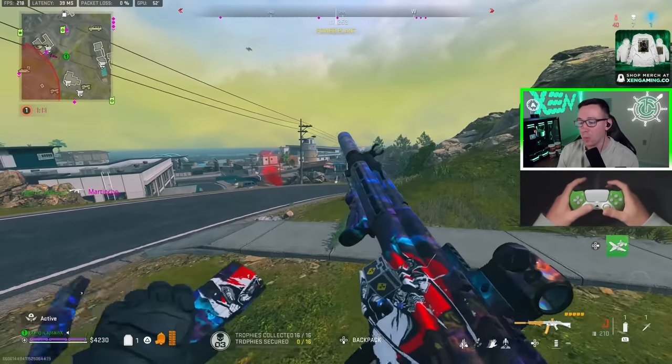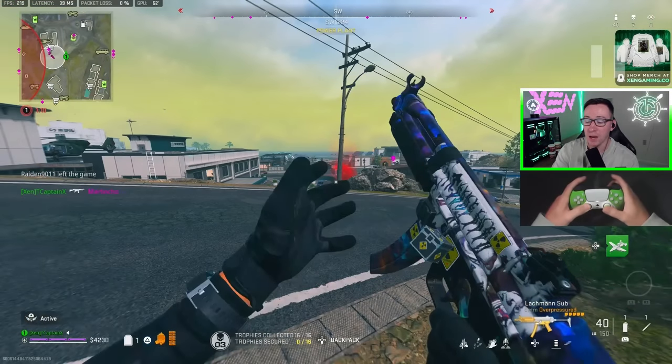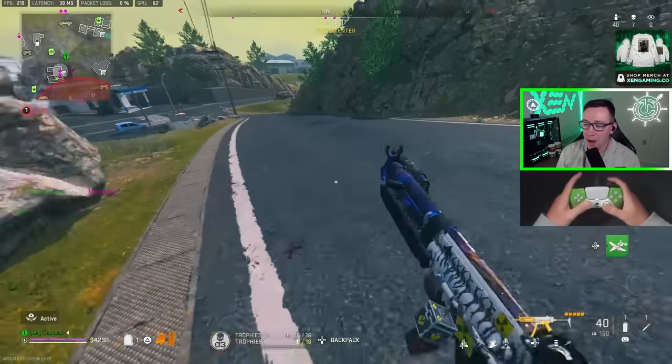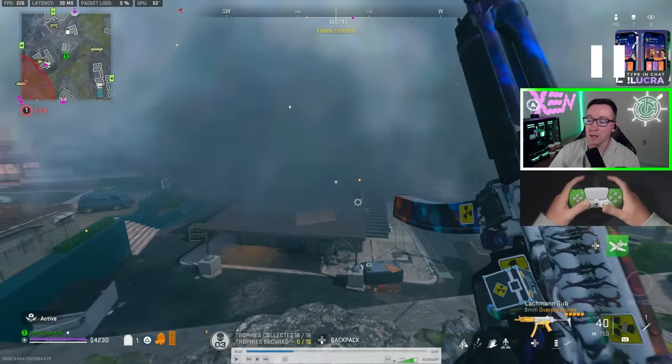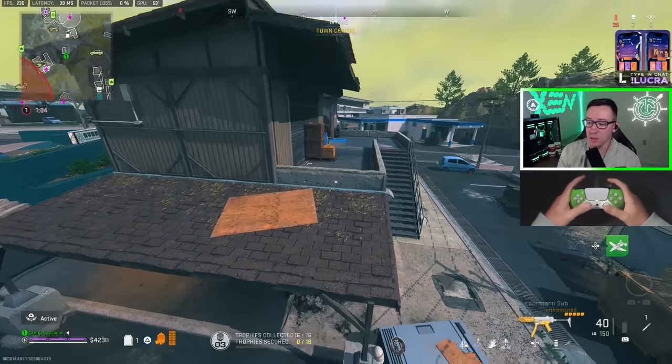I get one down but I almost get the second — I get a high alert to my left. When you get high alerted, prioritize getting to cover. Don't go for the crazy ego play, just get to cover. I dive, get behind this rock, and throw a smoke so I can move. I still know there's a guy in this building from earlier, so I use the smoke to isolate the guy to my left and go deal with this other guy first.